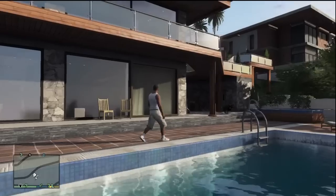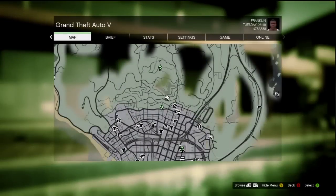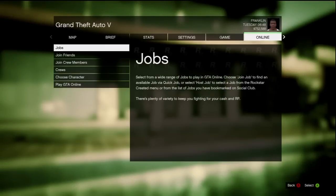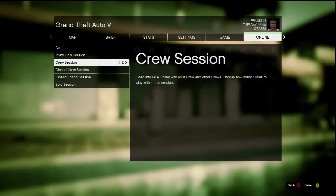So I'm going to teach you guys how to set it up with just your friends. What you got to do is go into campaign, hit the Start button, use your bumpers and go to the Online tab, click on that, and then go to Play GTA Online. Once you do that, you can pick what you want to do.